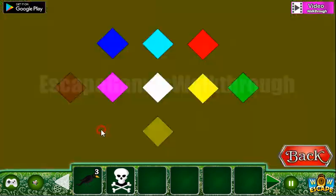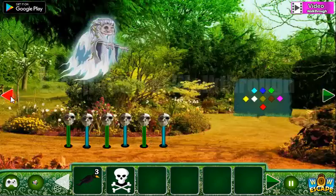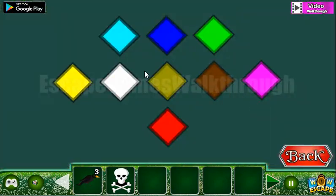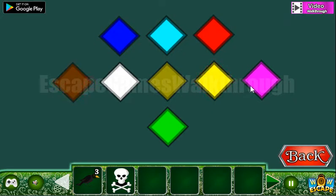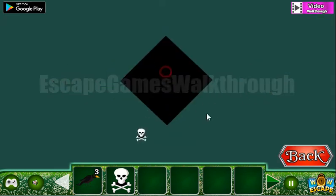Going here — here's the pattern of colored rhombuses, and here are these rhombuses. Let's rearrange them: blue, teal, red, brown, pink, white, yellow, green, and beige.